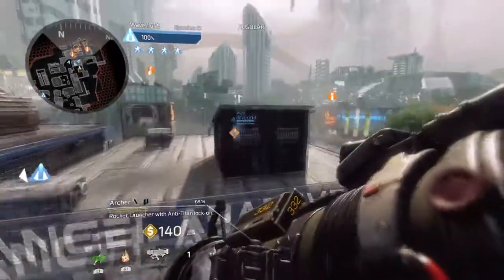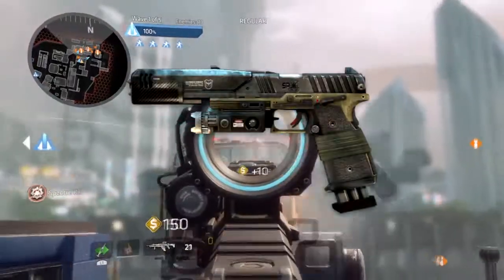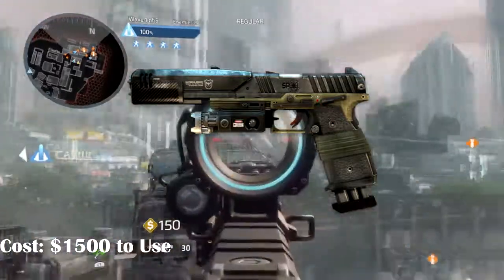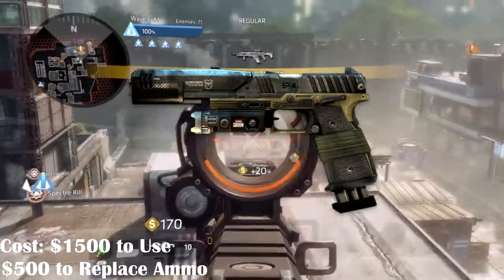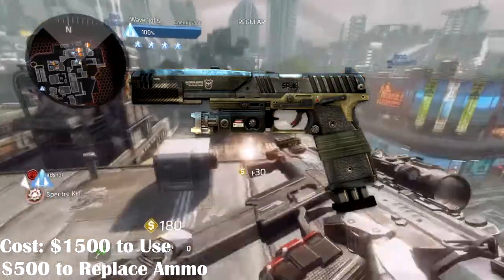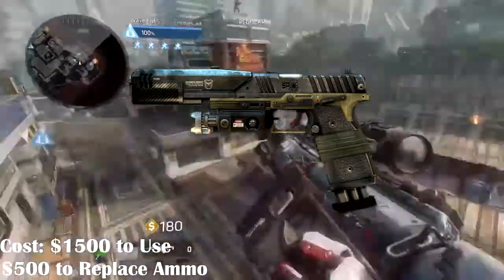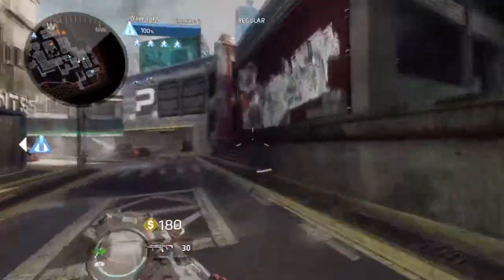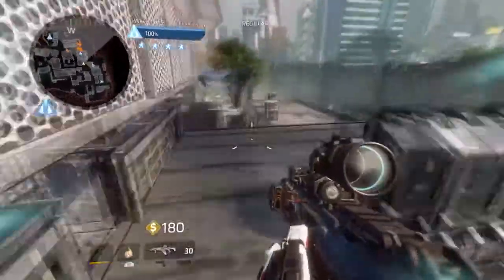For starters, I would like to see the Smart Pistol added into Frontier Defense as a boost, with a high cost to purchase but staying the same as when we use it in the campaign and multiplayer. It's quite strange that Respawn never added this into Frontier Defense, since the weapon works well against AI grunts and was present in Titanfall 1. Its cost could be around 1500 credits to purchase, and refilling ammo would cost around 500 credits.